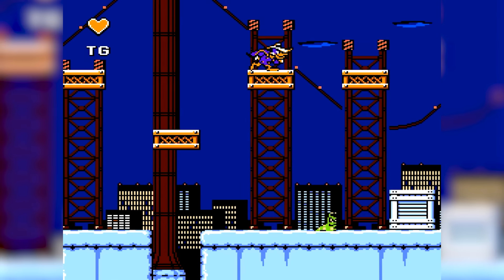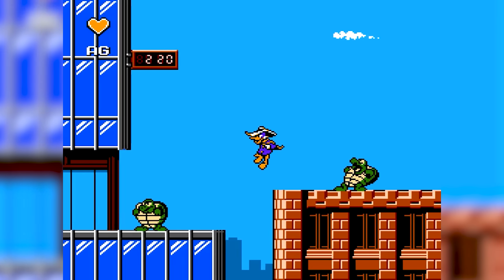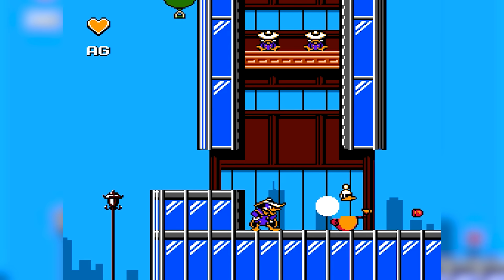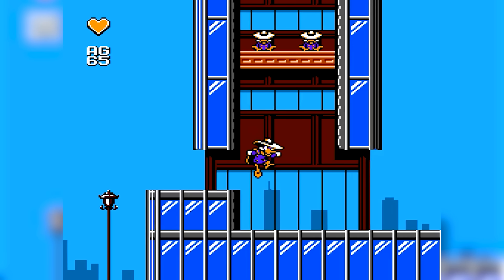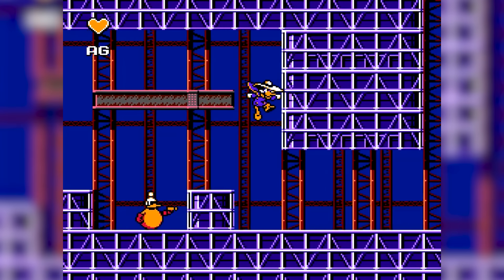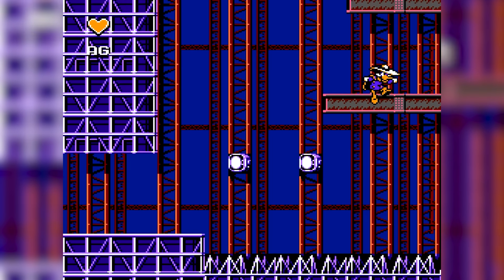Gameplay-wise, it's a nostalgic platformer with a twist. You hop, skip and jump through levels, but what sets it apart is Darkwing's trusty gas gun. With different ammo types like Thunder, Heavy and Arrow, you've got to strategize the best way to take down baddies. Plus, Darkwing's cape isn't just for show — it deflects projectiles, adding a cool defensive move to your arsenal.